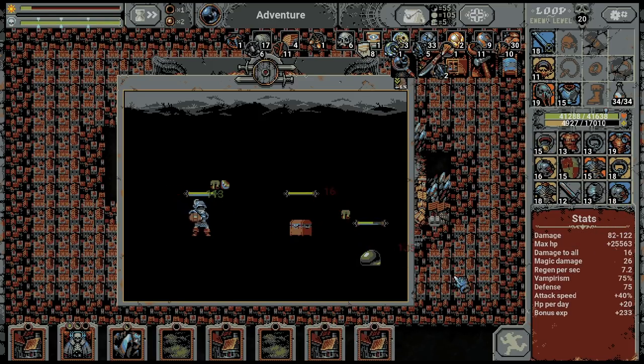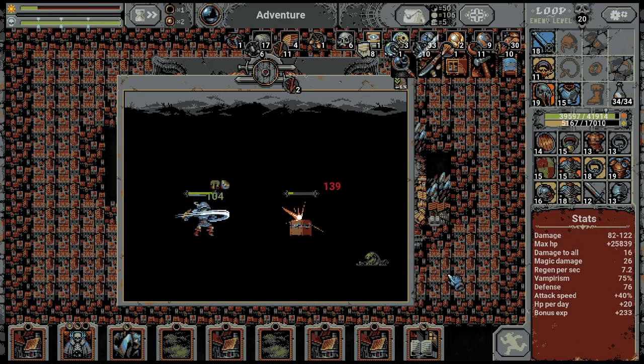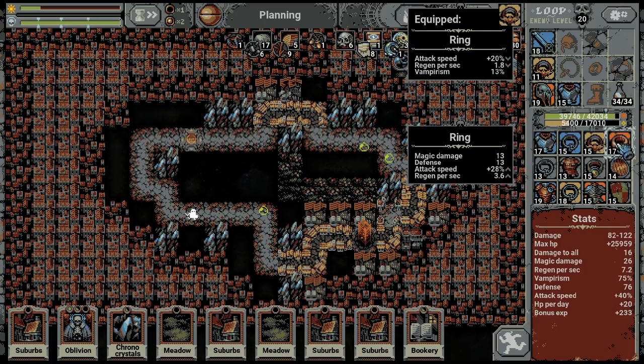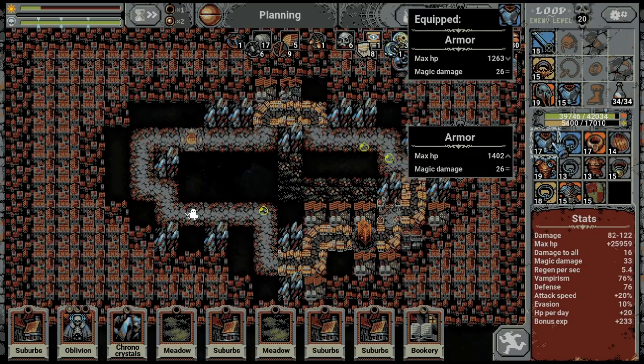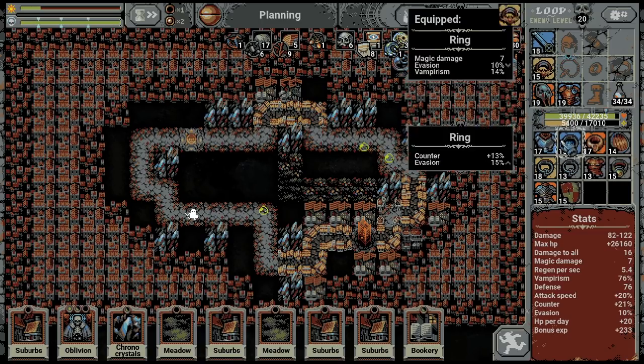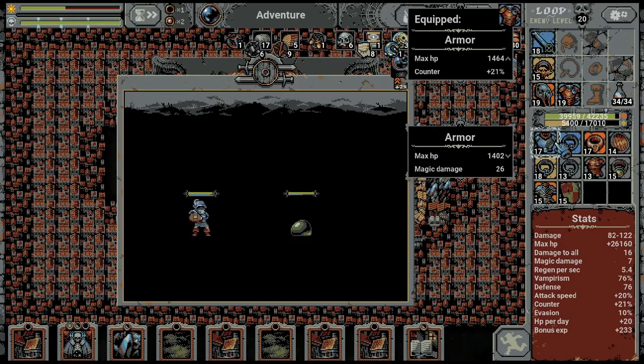Okay, I cannot play any suburbs. Time to equip some items here. I would like to have a bunch of one prism and evasion — the more different stats I have the better. Do I have counter at all? I think I do not have counter at all. Magic damage though — do I have other than this? Yes I have. Okay, now I should be good to go with so many stats.